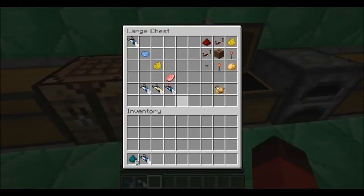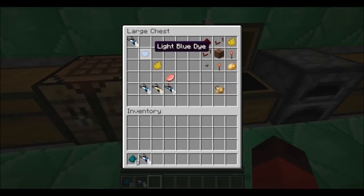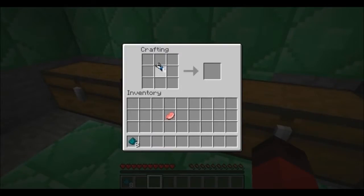Moving on, we have different types of portal guns. If you want to create Atlas or P-Body's gun from Portal 2, use either light blue dye with the portal gun or dandelion yellow dye. If you want to create a portal bacon gun, combine it with a pork chop. It's charming as hell to have a bacon gun.